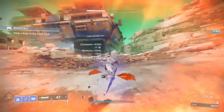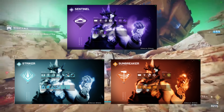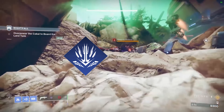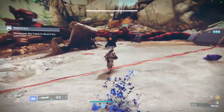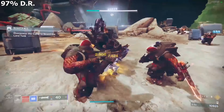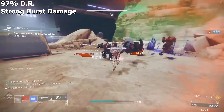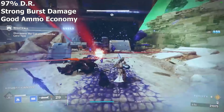Now with the introduction of 3.0 subclasses, more variants of the build have arisen, but none are able to surpass the power of Behemoth. I'm talking about the Behemoth and Stronghold combo. The build is heavily focused on resistance, turning you into a literal tank. You can get a whopping 97% damage resistance that makes you pretty much unkillable, and strong burst damage that allows you to annihilate non-boss targets with a good ammo economy.